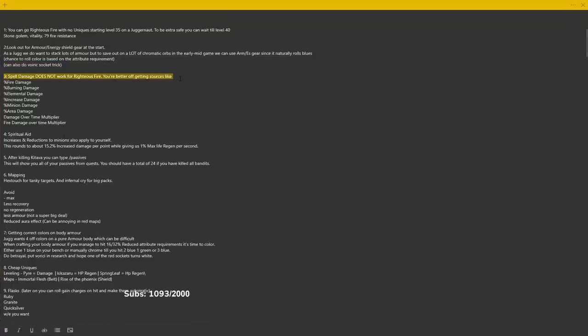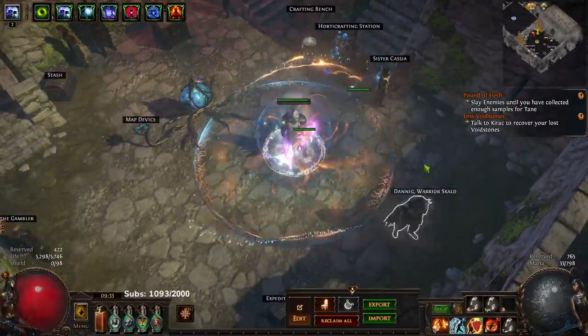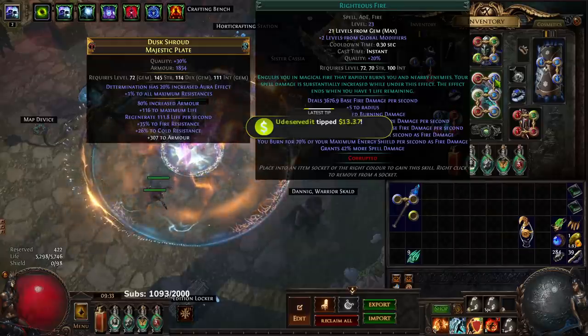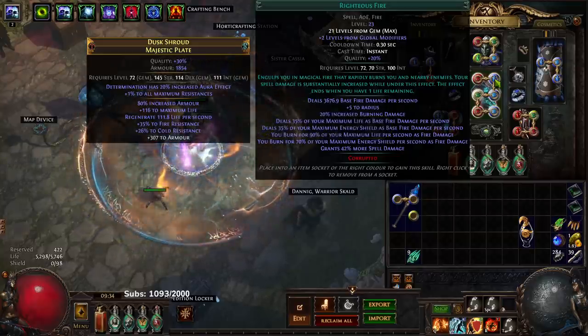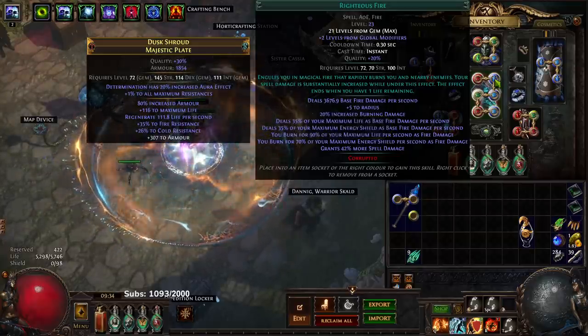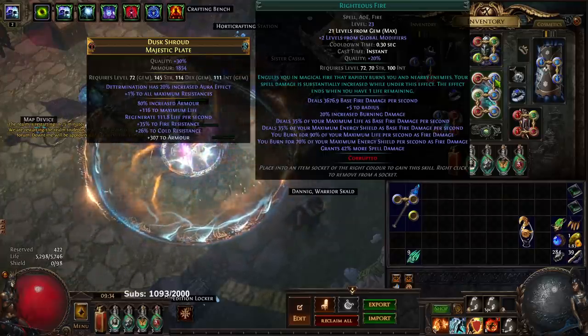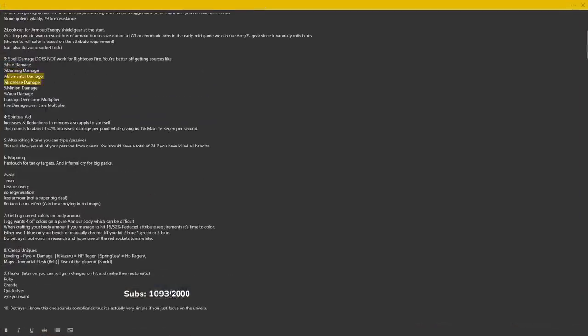Number three: spell damage does not work for Righteous Fire. The reason I bring so much emphasis to this is I think a lot of players get confused because Righteous Fire itself is a spell damage multiplier — what this means is it grants a massive multiplier to your Fire Trap, but Righteous Fire does not gain any benefit from that spell damage itself. It's simply buffing your other spells. Instead of scaling spell damage, I would recommend looking for sources like fire damage, burning damage, area damage, increased damage, minion damage (because we take Spiritual Aid), damage over time multiplier, fire damage over time multiplier, plus gem bonuses, etc.